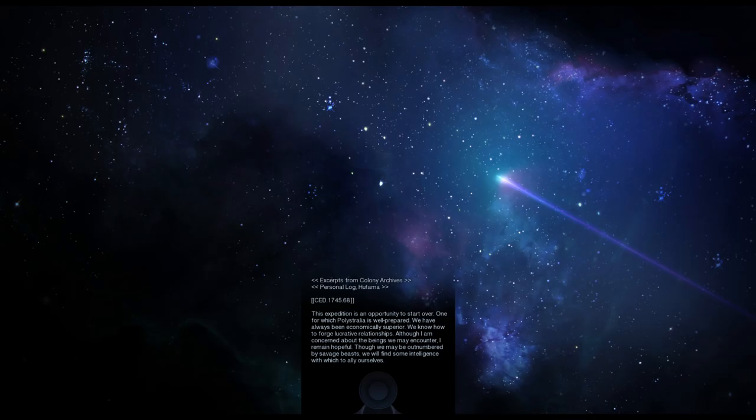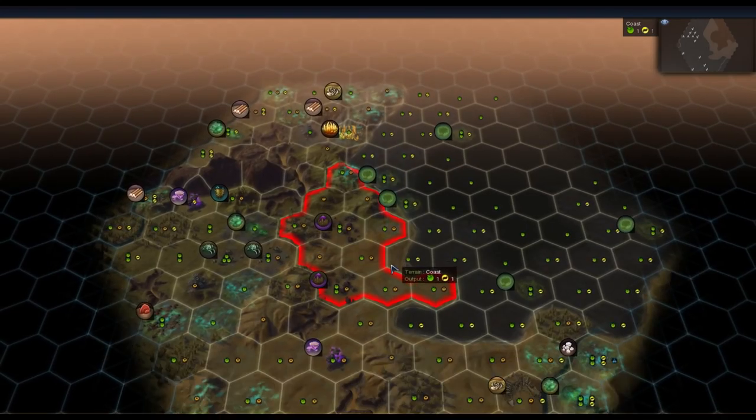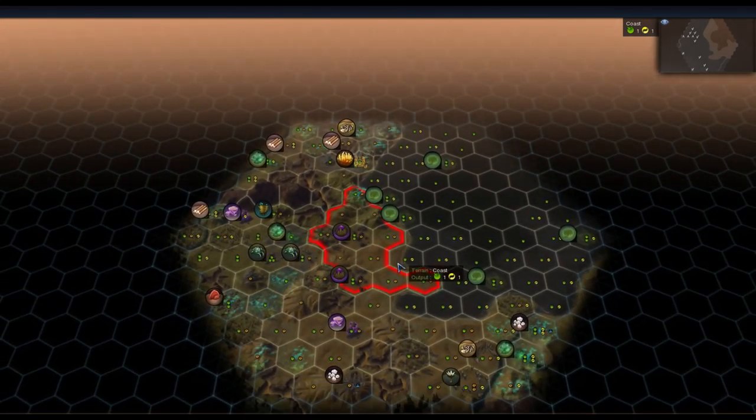I have no idea what kind of victory condition I'm going to go for. We don't know which of the three affinities we're going to pursue until we know what the landscape looks like and what resources we have access to. It would be really nice to do a Harmony run because I haven't done a video for it yet, but the game doesn't seem to like putting me near a lot of biomass, so we'll see. I don't intend to go Contact victory because I found it really kind of derpy. Domination's always a possibility. This is the new Apollo difficulty — whether I can handle it or not is a big question.